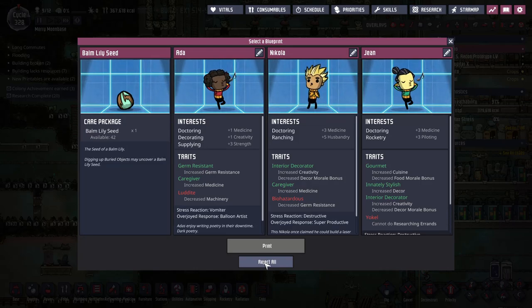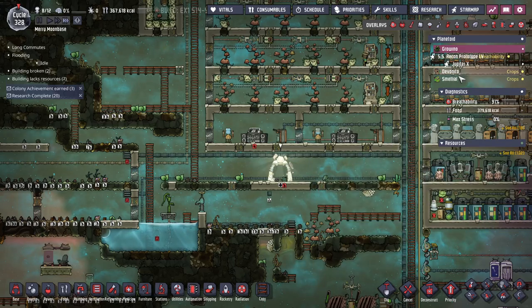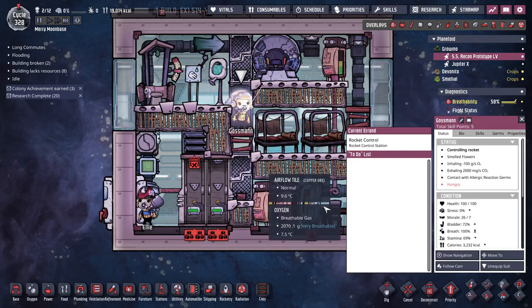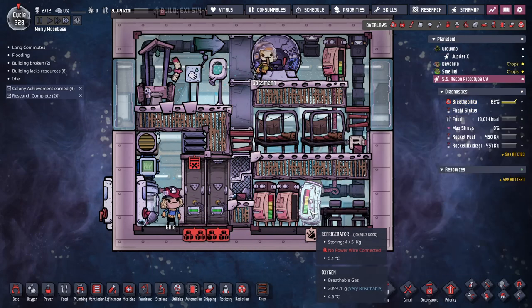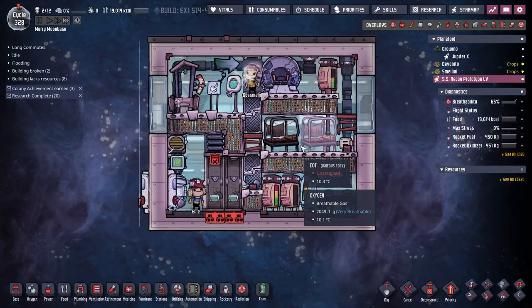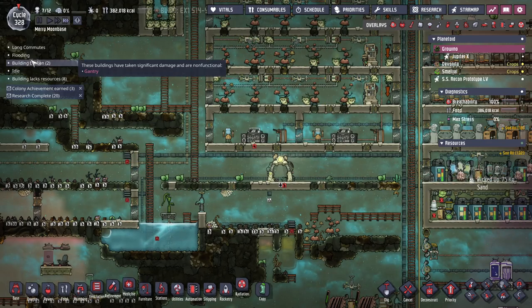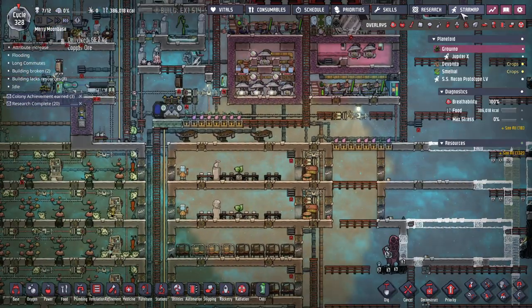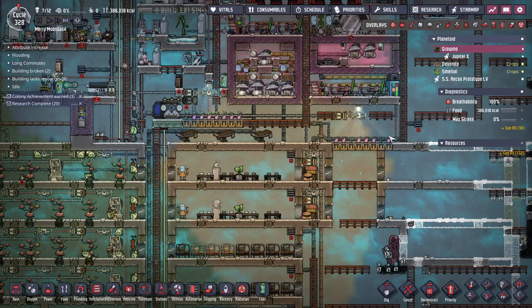I do want to start hiring some more dupes. I think I need another builder. They've got food, they've got everything. Perfect. And that'll get him there in about half a cycle.